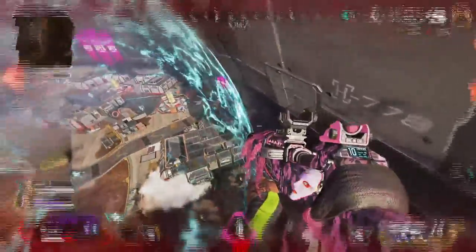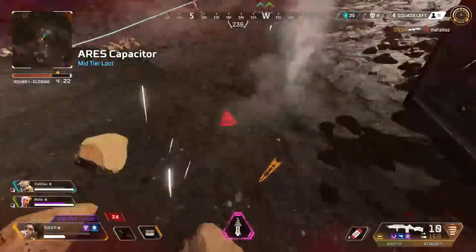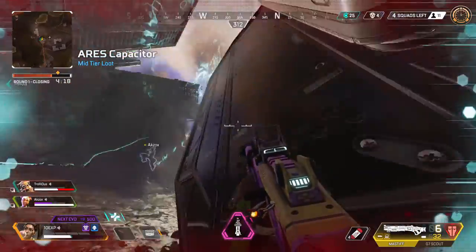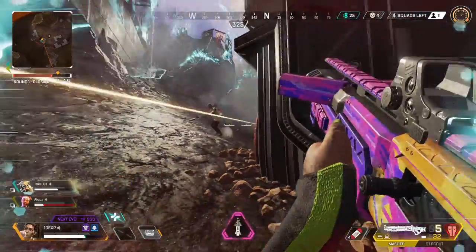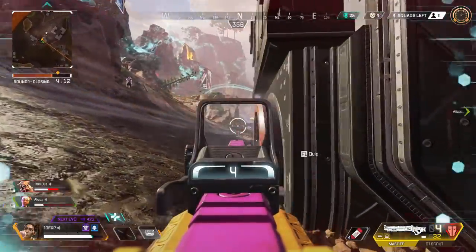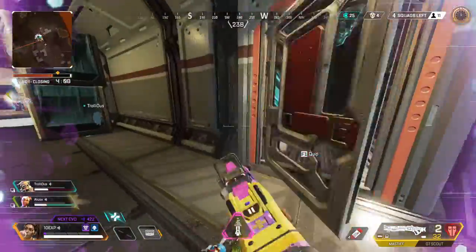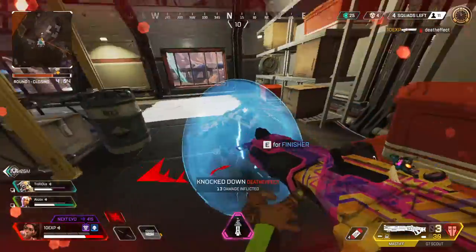The obvious legend choices for Flashpoint include Octane, Watson, and Lifeline for their healing abilities — definitely worth considering. If you're playing in a squad, both Lifeline and Watson can do really well. There are some other good legend choices too, especially for solo players. Wraith, Pathfinder, Caustic, and Gibby are good legends for Flashpoint because they can use their abilities to escape or slow down enemies so the passive healing starts faster. Bangalore's a good choice too.